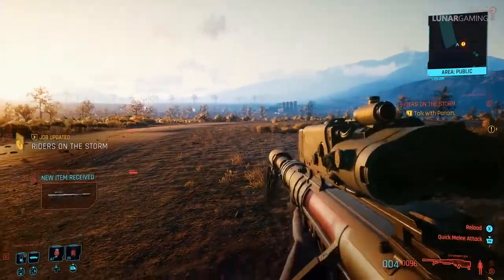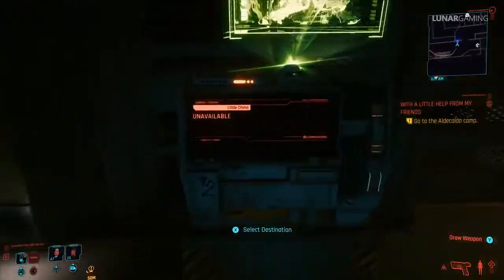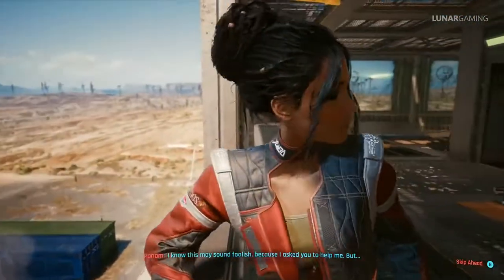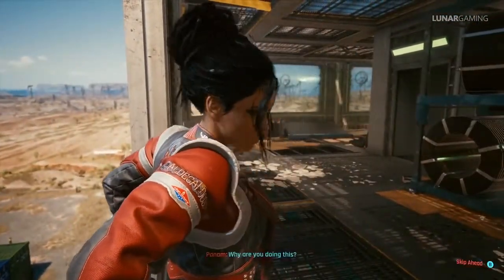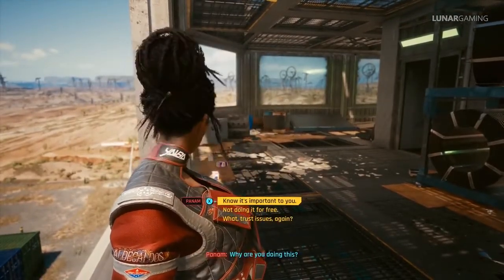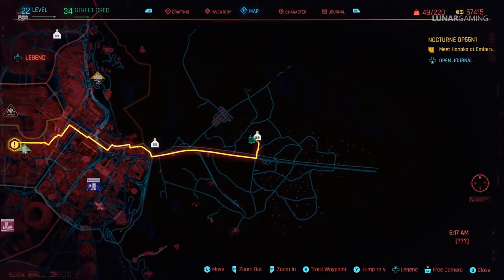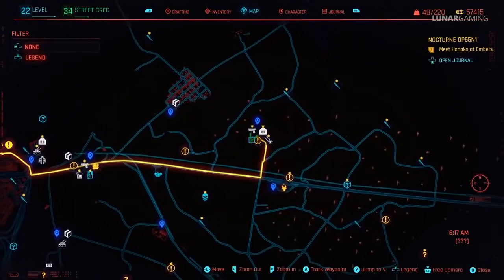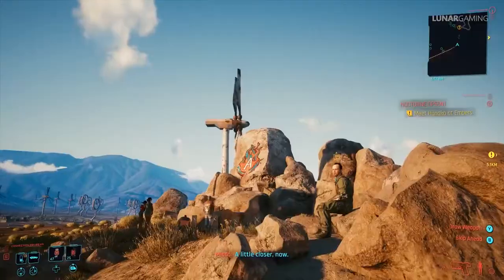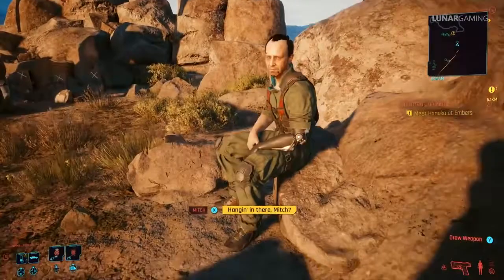After Riders in the Storm is complete you will unlock the next mission With a Little Help from My Friends — there's no unique in this mission but there is an important dialogue choice. When Panam asks, say that you're not doing this for money. Just to the south of the nomads camp you can trigger a new quest I'll Fly Away, which doesn't show up on the map until you get close. It's important to start this quest before doing Queens of the Highway or it will disappear. Complete the quest to get the unique Stinger weapon.